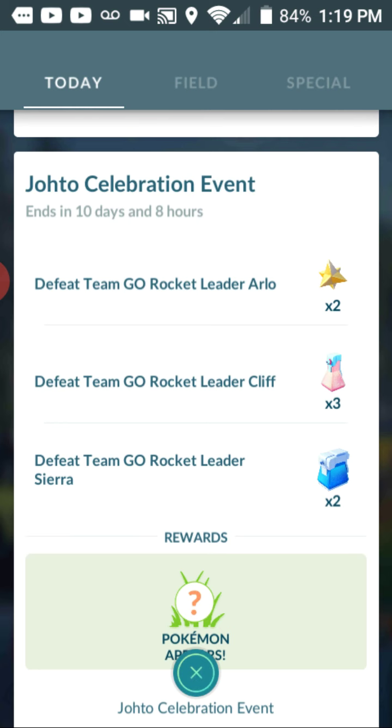Now we have to defeat Team Go Rocket Arlo, Cliff, and Sierra. That shouldn't take too long because we get balloons once a day, I think. There was one time when a balloon spawned right at midnight, and then 12 hours later there still weren't any balloons - so I still don't know if that was a bug or something.